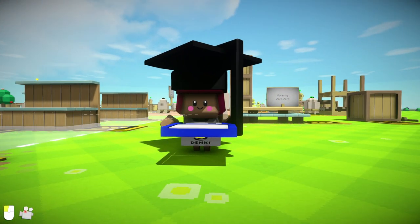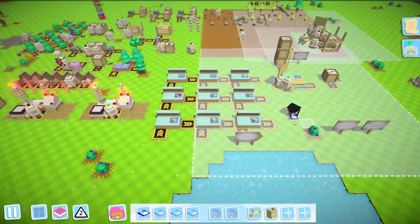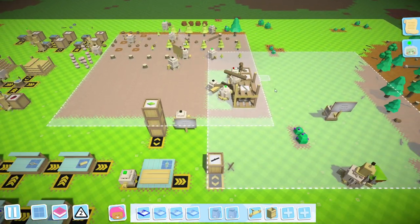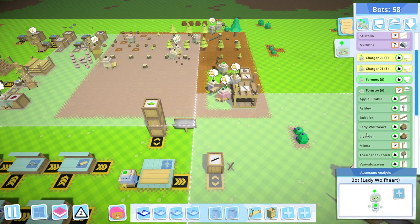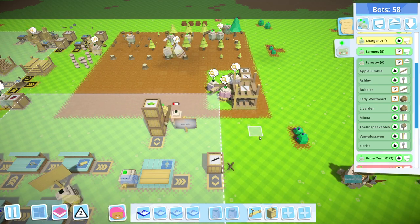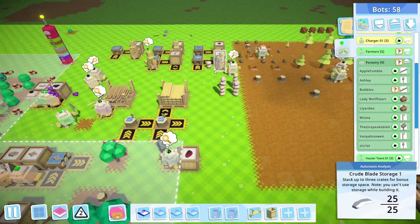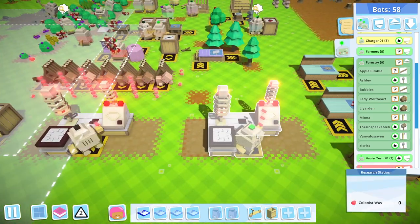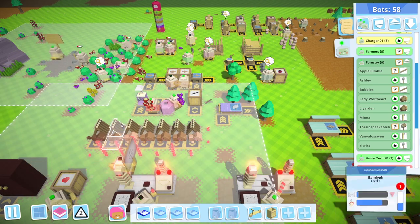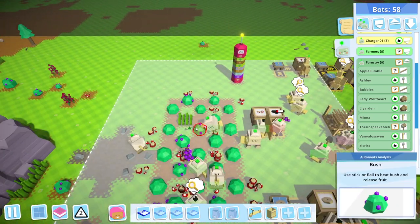Greetings everyone and welcome back to AutoNauts. In the last episode, we managed to get a fair bit of work done. We have finally completed our new forestry makeover and increased the forestry team — there are now two diggers and two lumberjacks — so we should be producing logs faster. We've also automated the production of all tools, including the mallet and now the blade. We've expanded the I Am Mother group so they will now maintain the shelters as well, which is pretty good news, because I was not prepared for that at all.